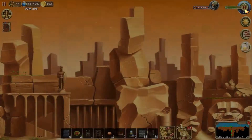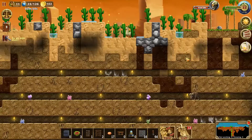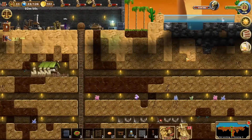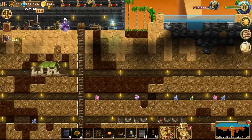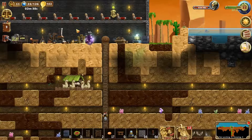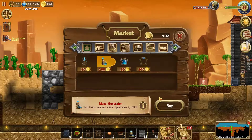Alright, speed up time a little bit and let's see what's going on. We can buy the mana production here - the mana generator, 300 times mana. Thank you, shopping achievement.